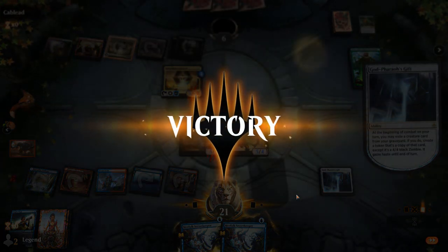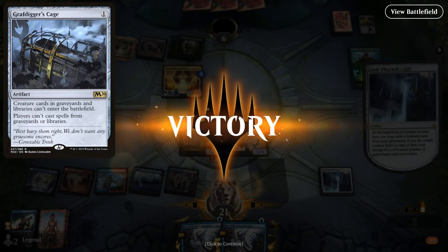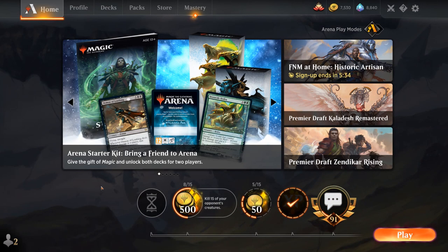The deck has some resiliency to it. The cool thing is that it also dodges Grafdigger's Cage as graveyard hate, since that doesn't stop Godfair's Gift from reanimating creatures — we exile them first instead of bringing them right back. Overall I've been quite impressed by this Blue-Red Godfair's Gift deck. Trophy Mage adds a ton of consistency we didn't have before, and the deck's just a ton of fun to play. It's also not the easiest deck — there's a lot of different lines of play with how you want to sequence, which makes it both challenging and fun.